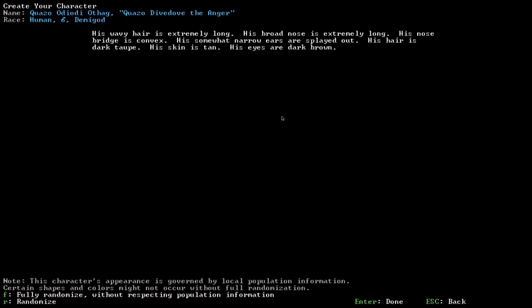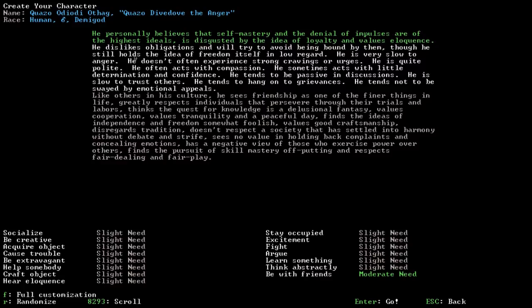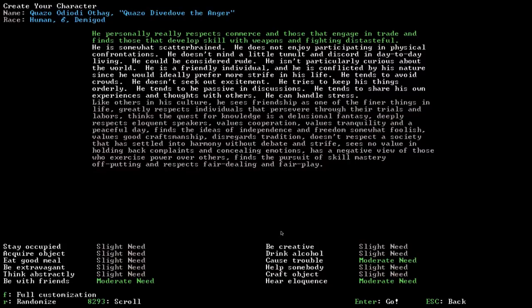More personality descriptions follow. We believe self-mastery and denial of impulses are the highest ideals. You can randomize this too. The only real mechanical effect is things like a need to argue giving focus. Most of it is just roleplay flavor. Press Enter — we personally value artwork, and let's get started.